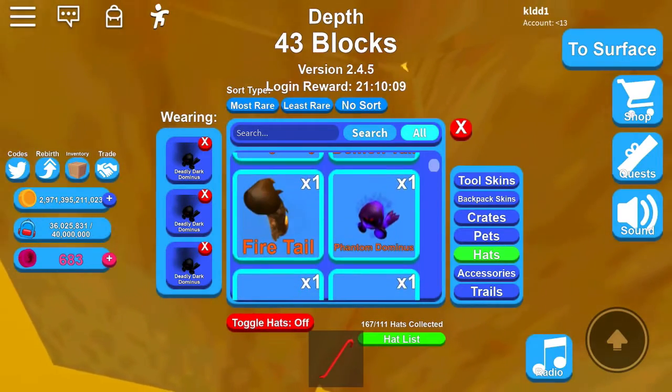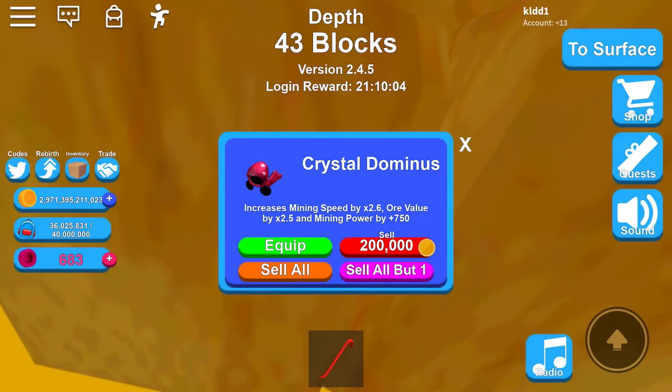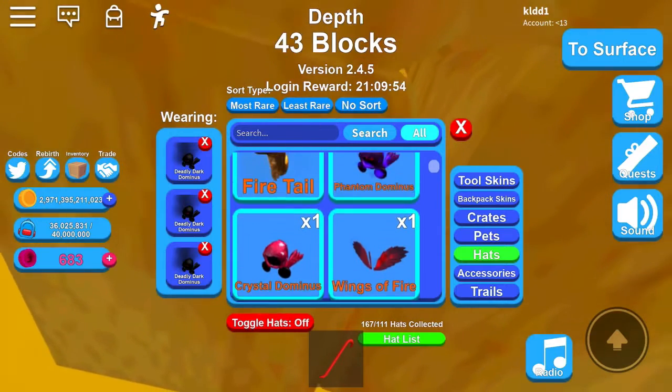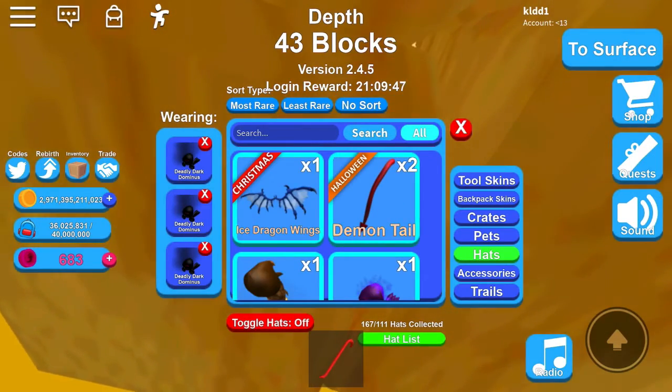Crystal Dominus is at 752, so Crystal and Storm have the same stats as Christmas Dominus — you can swap between any of them. Phantom Dominus is 515, just 50 away from Crimson, so they're basically the same.